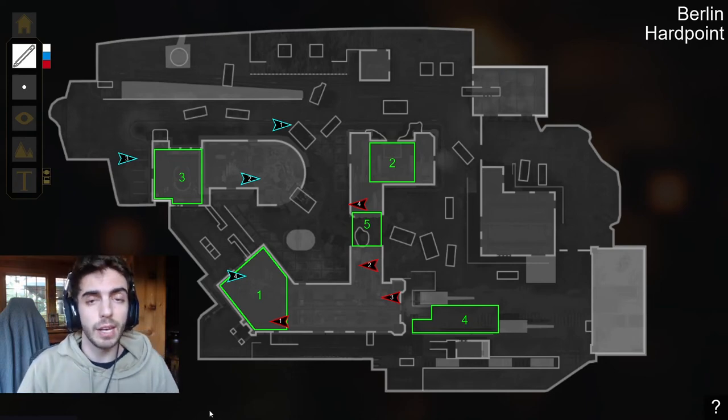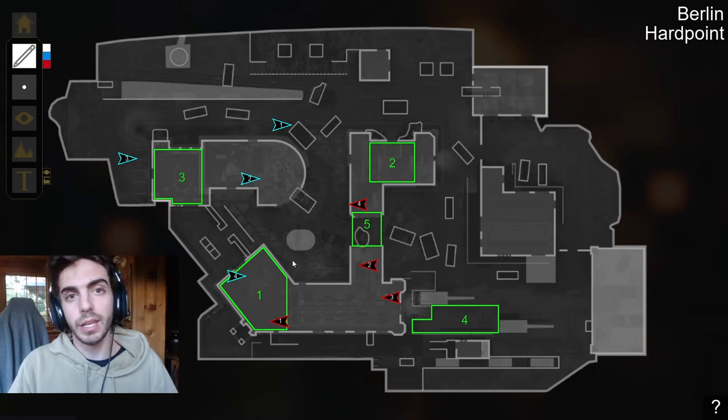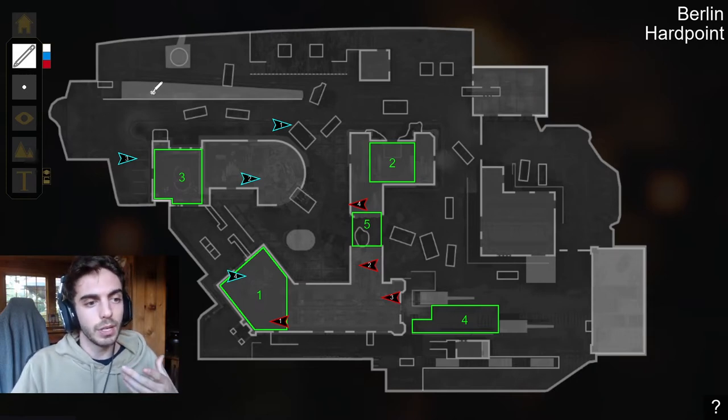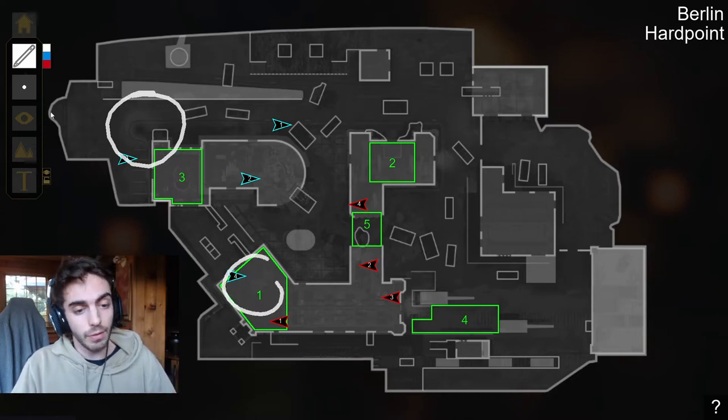Today we're going to be going over the strategy of Berlin P2 during the whole season of Vanguard. I really want to showcase this specific hill just because it was such a big hill for teams, especially early on in the game. With a team spawning good side on Berlin — the gold side — they would usually have a nice setup on P1 and get a lot of time off of that.